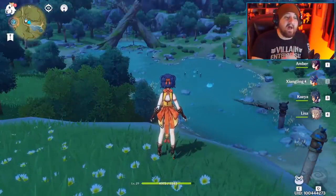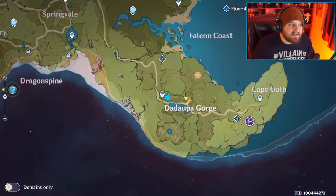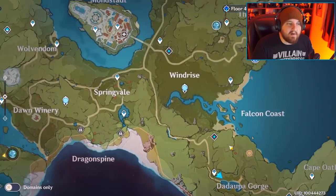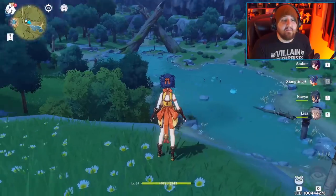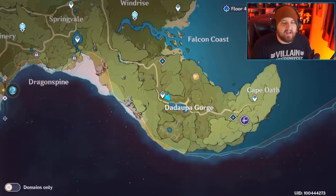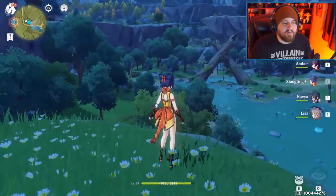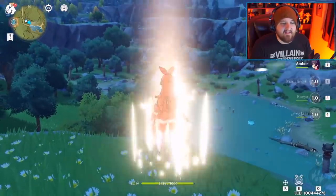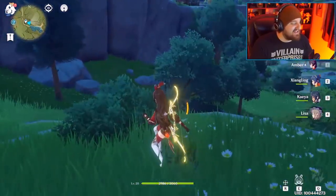I'm in Diaoyu Gorge for a specific reason. Around adventure rank seven or eight, head here on the map — it's southeast of Mondstadt. There's a great quest where all you have to do is take down three camps: one here, one here, and one here. Once you take down all three, you get a chest underneath two bullet stones with some really good loot.